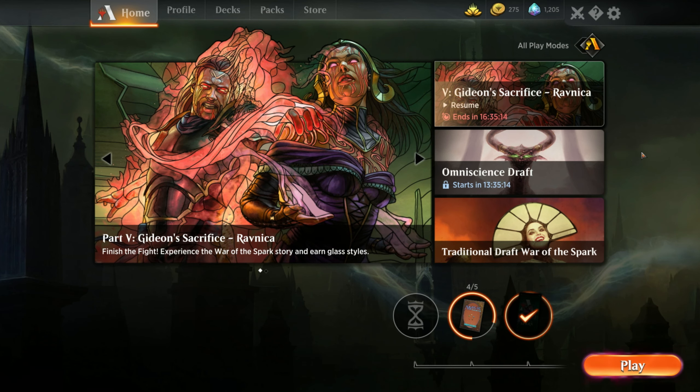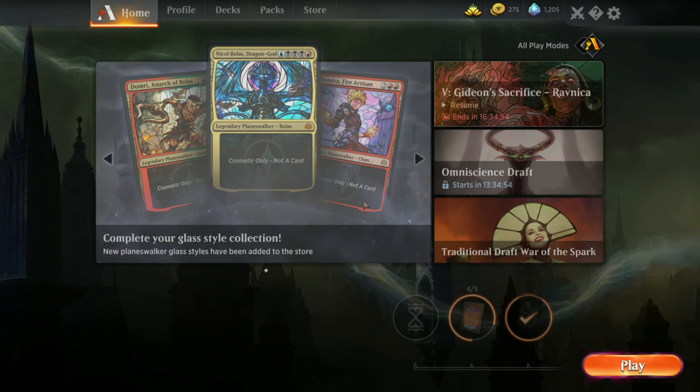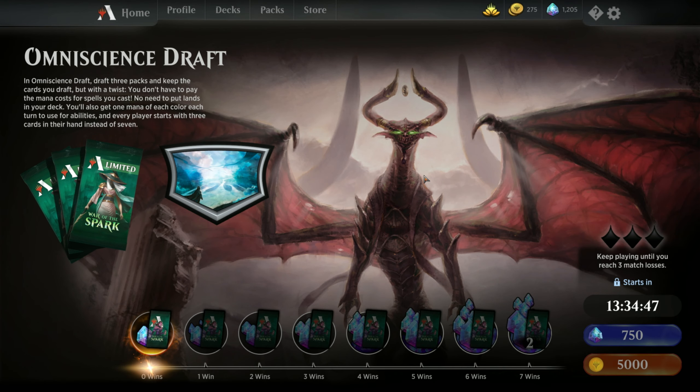Hey everybody, welcome back to MTG Killer Bees. As you can see we're in Arena again, and there's just one quick thing I wanted to talk about. The Gideon Sacrifice event is ending — that was the last part of the free events — and the new one coming up is called Omniscience Draft, starting in 13 hours. This one you actually have to pay to enter: 750 gems or 5,000 gold. The gem cost isn't crazy, but I would have liked to see another free event.